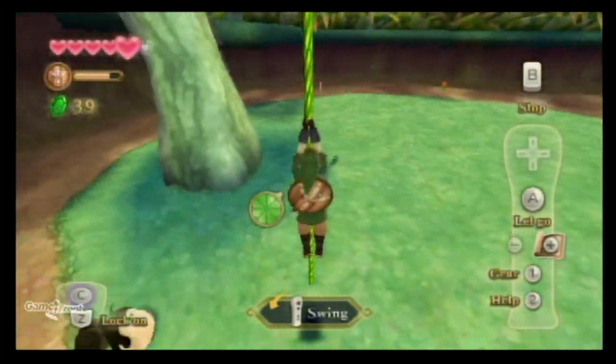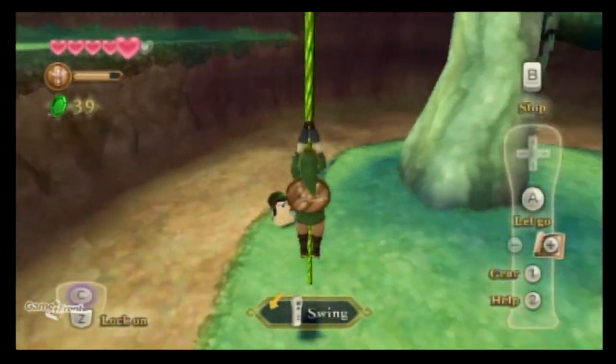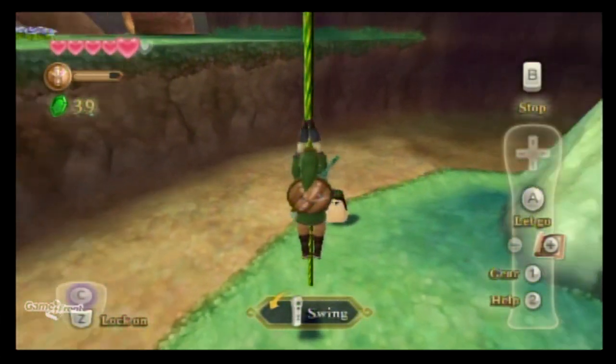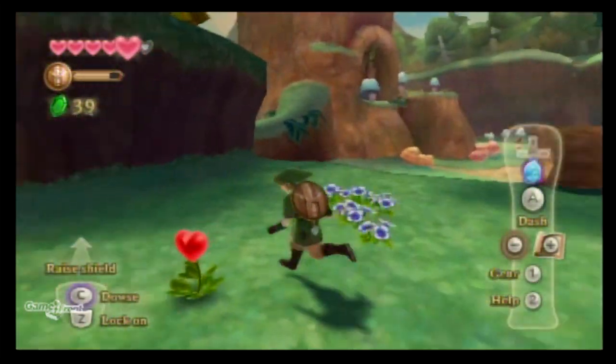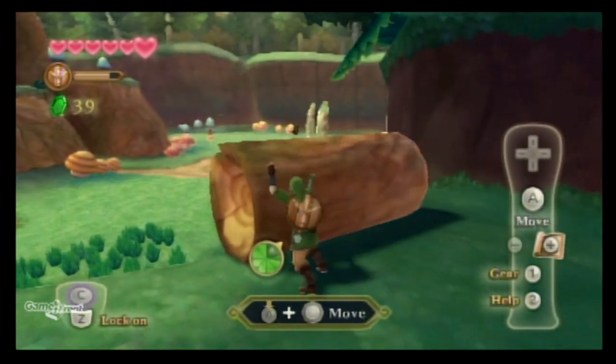Let's climb up this and see if we can turn around. Look at that. I don't know how Link does it, but he's able to reposition himself without moving his hands at all. Now let's swing and move.